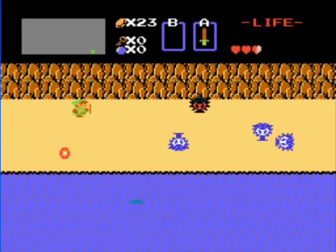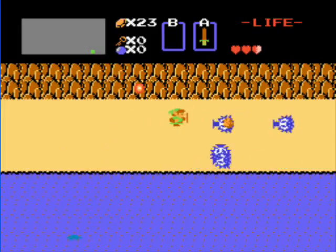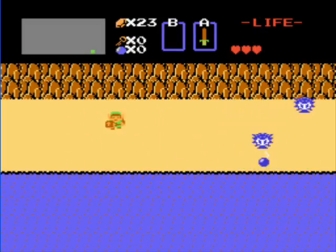Enemies can also drop bombs, which is what we're looking for, but you can also buy them for 20 rupees — so that's what we'll be doing. Here we have blue Octoroks, which are stronger than the original red Octoroks. That Octorok just dropped some bombs, so I'll still be going to the store, but I now have full bombs.